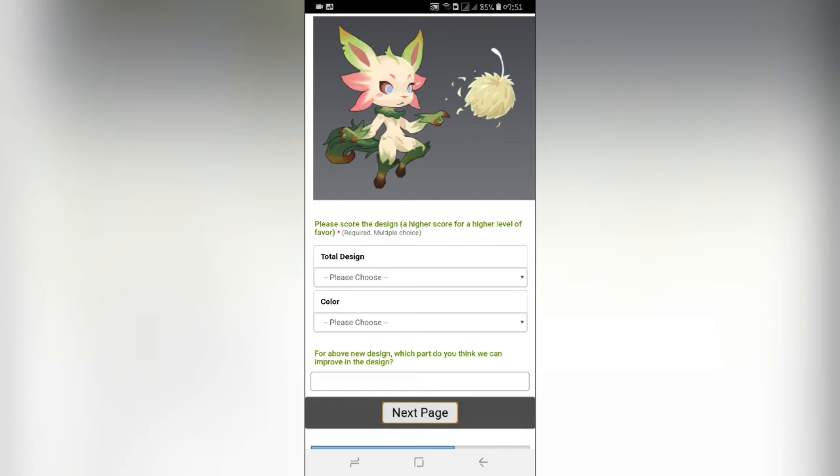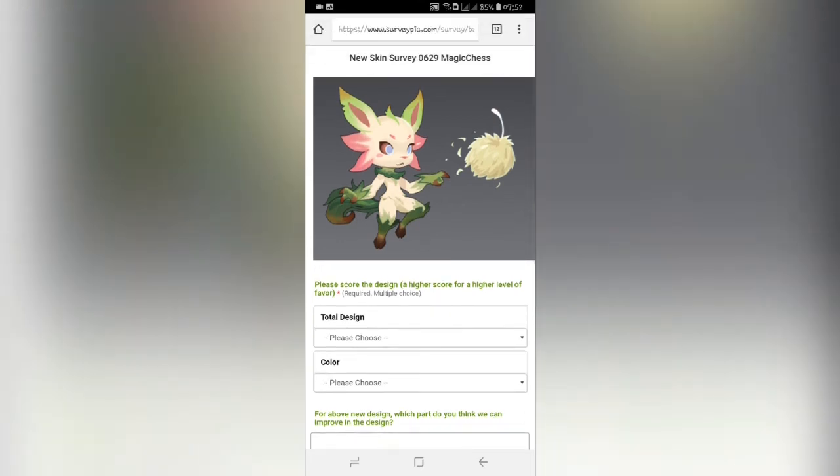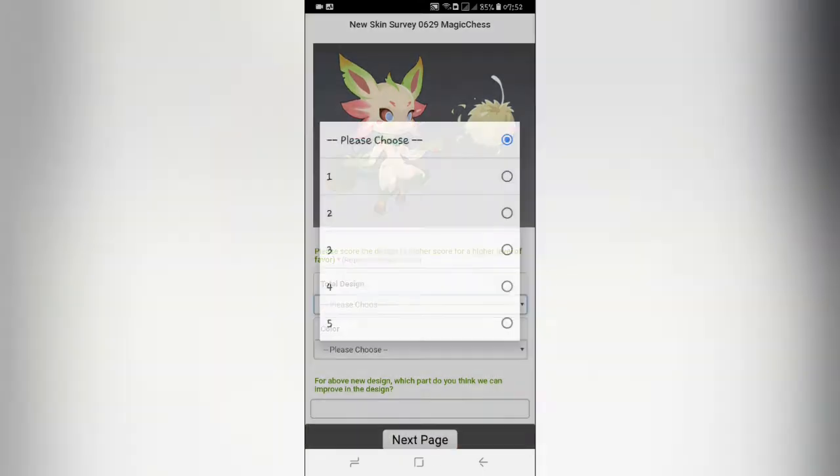Nah, ini yang desain kedua. Desain kedua ini lebih ke monster, lebih kayak monster gitu ya. Tadi kan lebih ke lucu, ini juga lucu cuma dari tangan dan kakinya kayak kekar, kuat. Ini kupingnya ada 6? Oh bukan, telinganya dua, ini sayap di kepala ya. Kalau saya lebih ke yang pertama tadi.